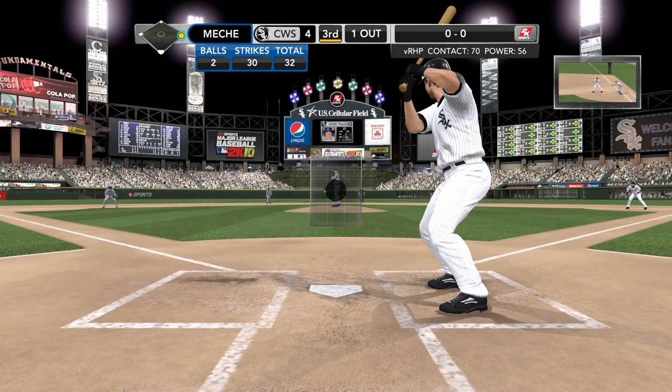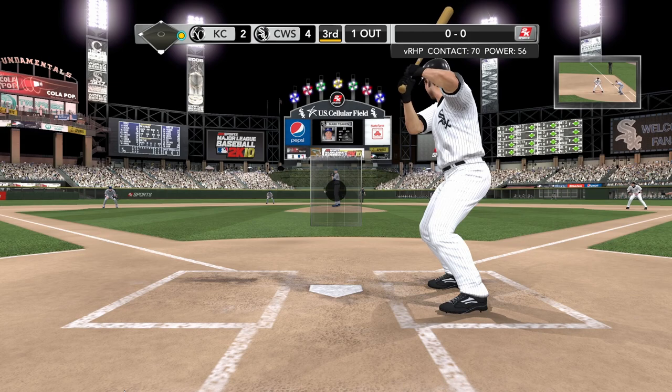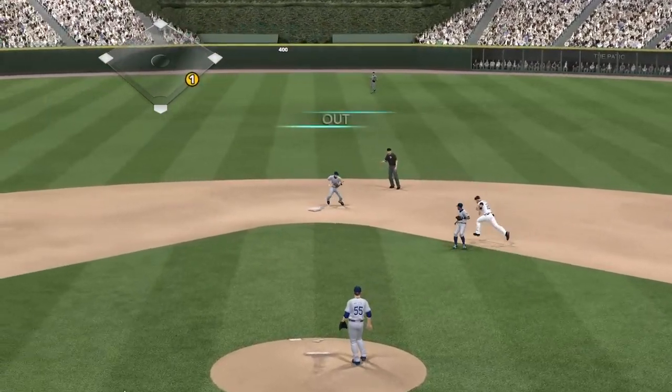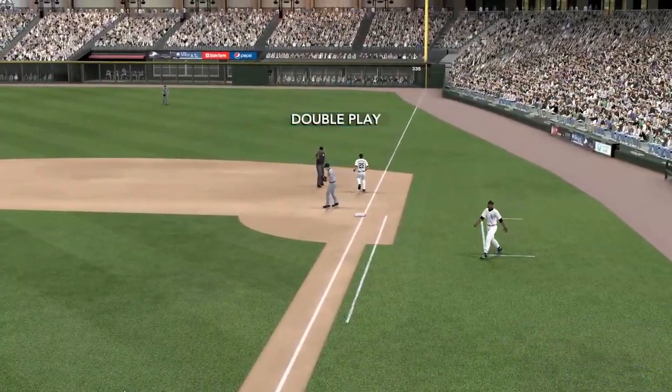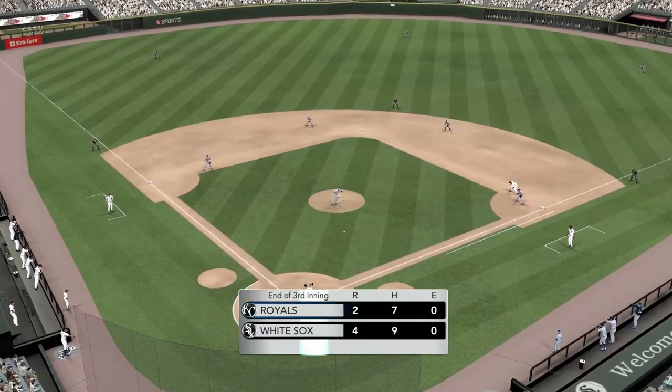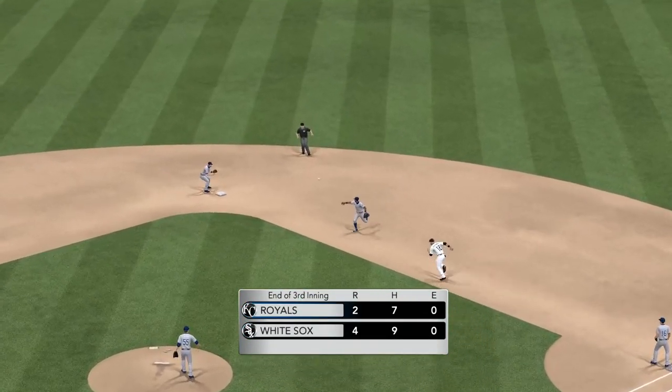That brings up Mark Teehan. A.J. Pierzynski — you look at the size and you think you're going to get a lot of big power numbers from him, but that has not been the case. Swung on and ripped towards second — over to second for one, and the deuce, a double play. No runs, one hit, and no one left on base. White Sox four, Royals two.